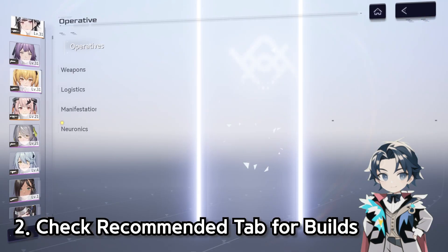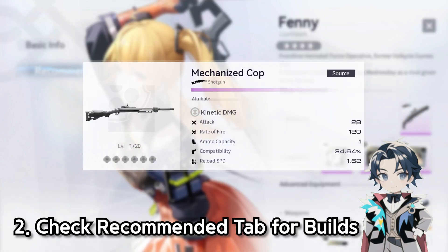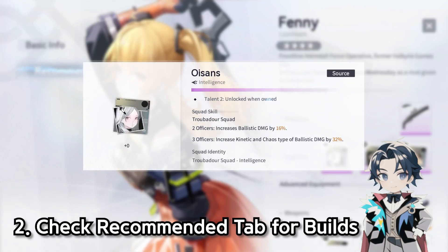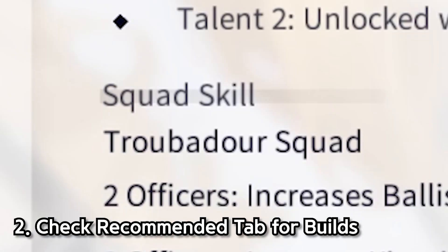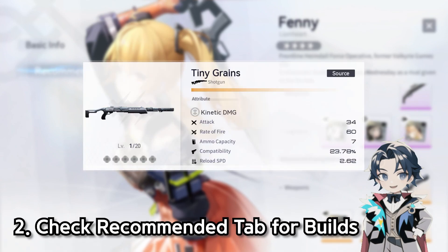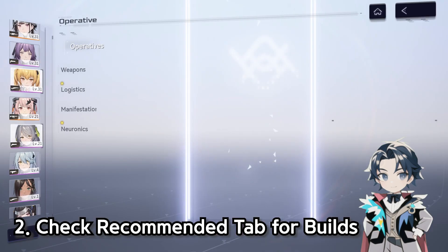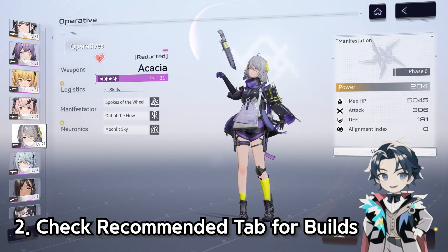So say you're looking at Finny — View Details, Recommend — you can see which shotgun to get from a package, like Mechanized Cop, and it recommends that. It'll tell you what squad logistics to get. You don't need to ask anyone what weapon or logistics to build — the Recommended tab gives you all that information. It's an amazing feature and I wish more games did this.